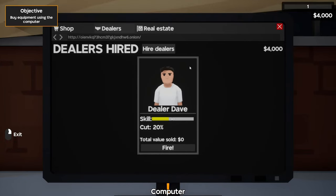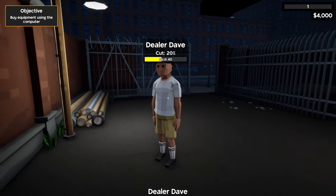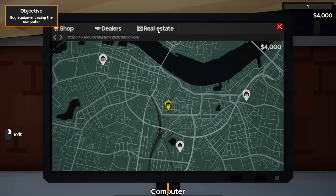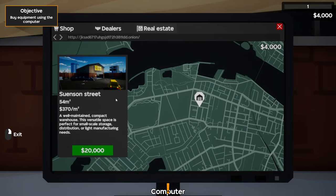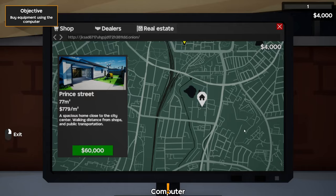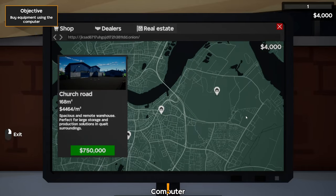We can also go into our current dealers — we have Dealer Dave, that strange man sitting outside who looks like an old school tennis player. He has mid skill level but takes a 20% cut. Moving on, we have the real estate tab where we can buy new properties: a bigger warehouse for $20,000, a house for $60,000, another warehouse for $280,000, and a big warehouse in a remote area for $750,000.